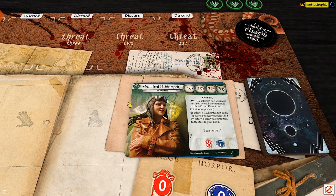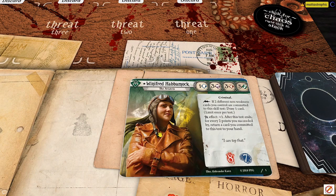Winifred is kind of an interesting one. She's a rogue with five evasion and one willpower — very lopsided in the defensive stats. Her ability is that if she commits two non-weakness cards to a test, she can then draw a card. That seems like something that makes you want to use skill cards, but I'll show you in the deck construction where I went with this.